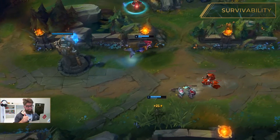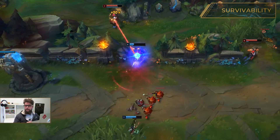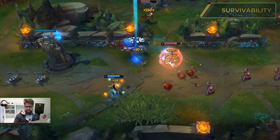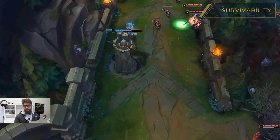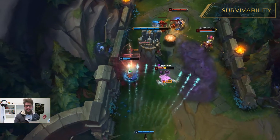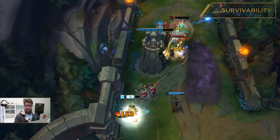Survivability. This number deals with the amount of your deaths compared to the objectives you lost because of your deaths. It also takes into account such things as tower dives. If you don't die, this score will reach 100%. If you die too much, however, this score will be somewhere around zero.